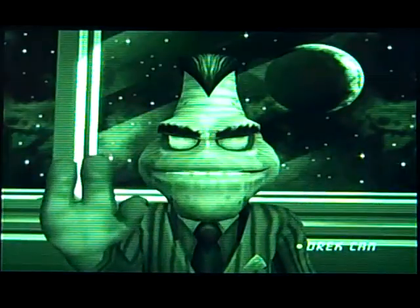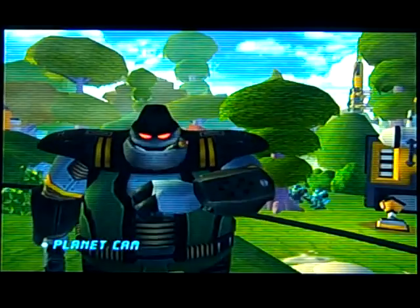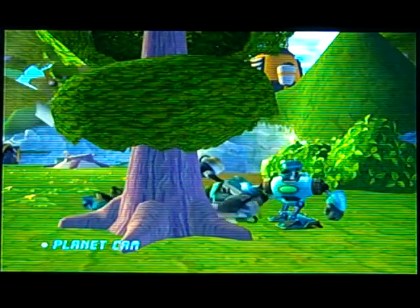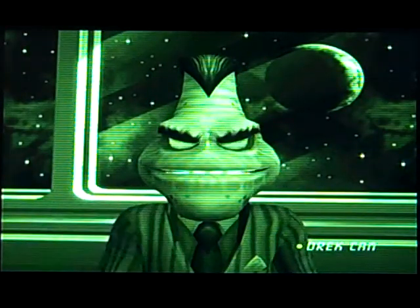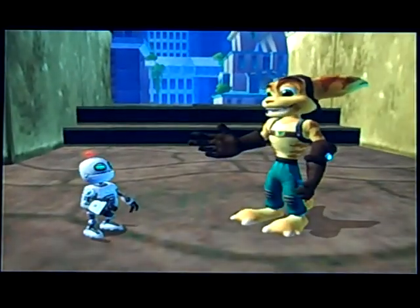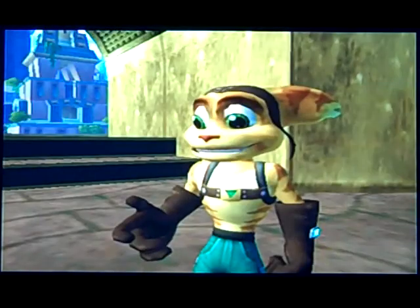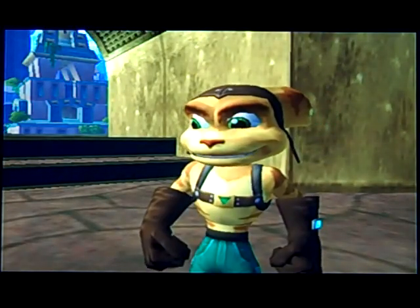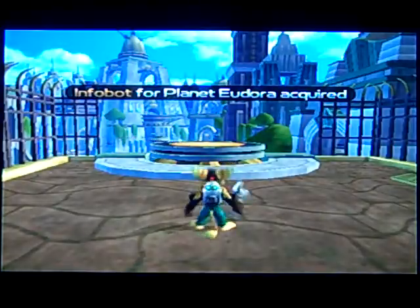In-game cutscene: 'Dispense with the pleasantries, Lieutenant. My sources tell me you're behind schedule — you must prepare this planet to be harvested for our new world.' The lieutenant assures Chairman Dreck everything is moving along. Ratchet and Clank observe that Dreck is destroying yet another planet, and note they need to find Captain Quark. They decide they can take out the lieutenant themselves and persuade him to reveal Dreck's location.